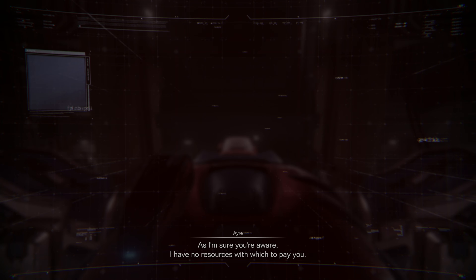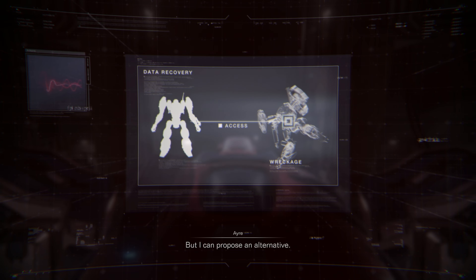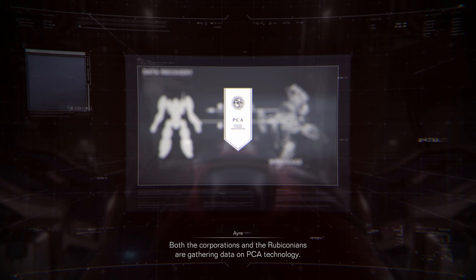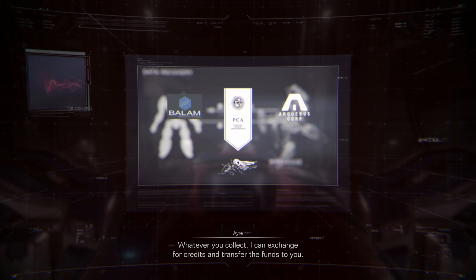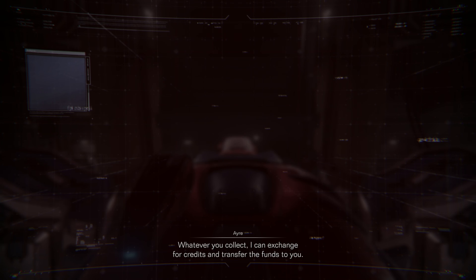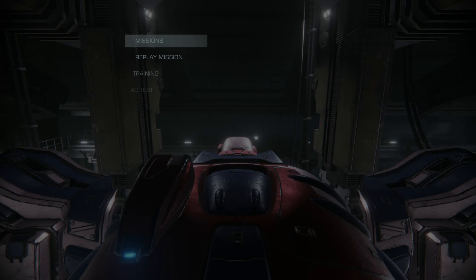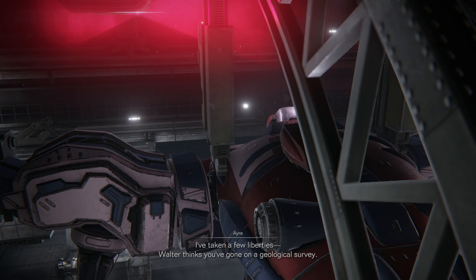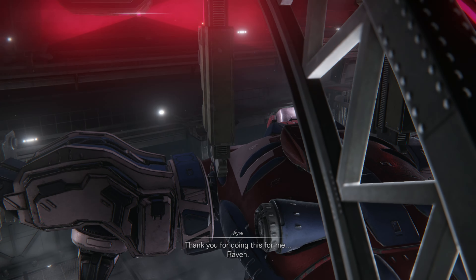As I'm sure you're aware, I have no resources with which to pay you. But I can propose an alternative. If you find any wrecks left by the PCA, you should try accessing them. Both the corporations and the Rubiconians are gathering data on PCA technology. Whatever you collect, I can exchange for credits and transfer the funds to you. I've taken a few liberties — Walter thinks you've gone on a geological survey. Thank you for doing this for me, Raven.